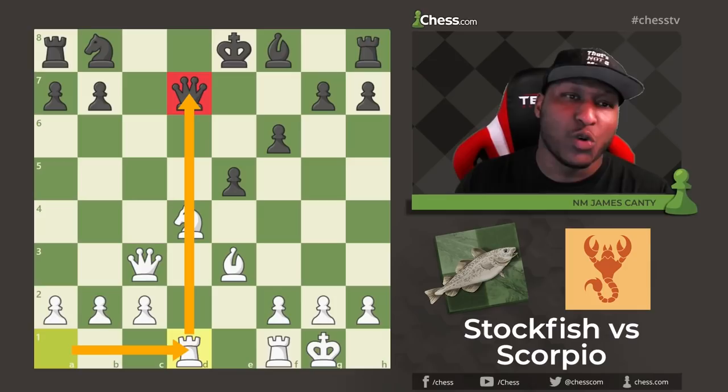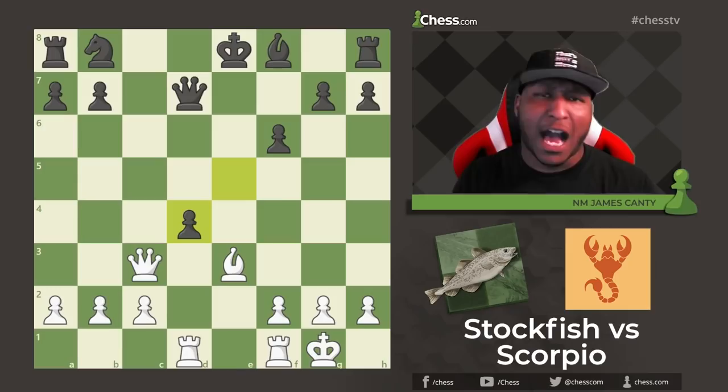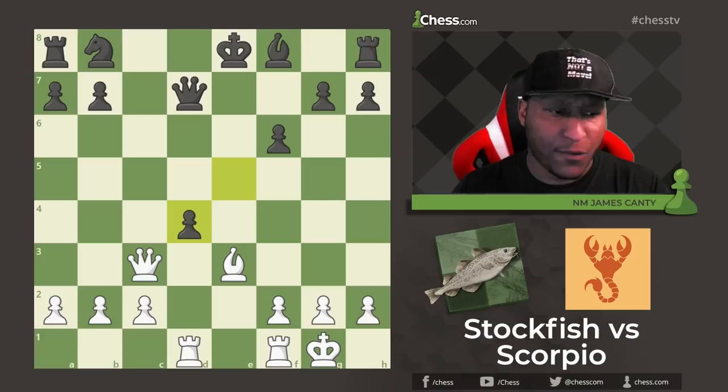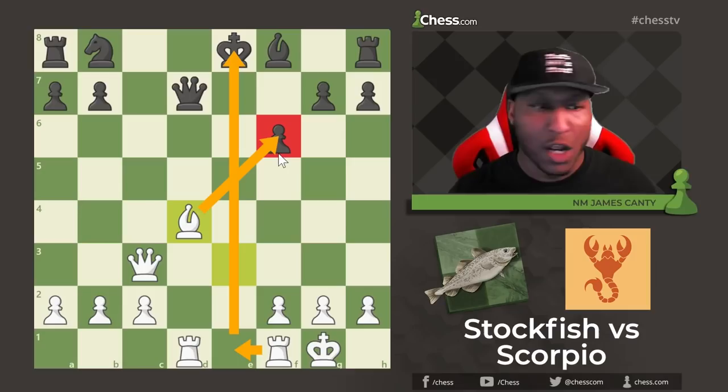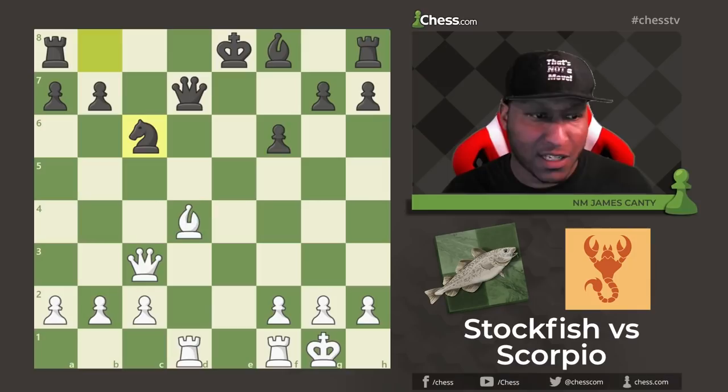You always want to expect your opponent to test you on your theory, and this is exactly what happens. E takes D4 — he says I want to see it. After E takes D4, Bishop takes D4, and now the King is wide open. Where are you going to go? There is nowhere to run, nowhere to hide. Bishop takes F6 is coming, the King is in the center — it's in the middle of the street. So Knight C6, and then Bishop takes F6. The King is looking crazy. There are checks everywhere and the Queen is hanging.